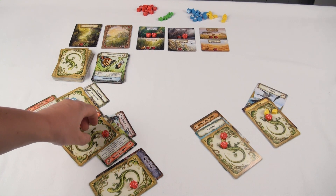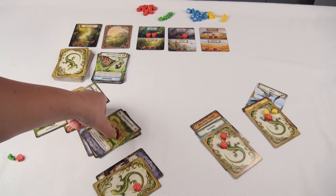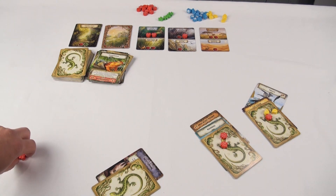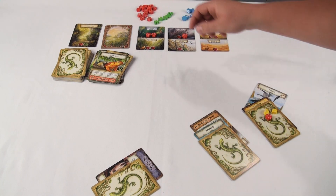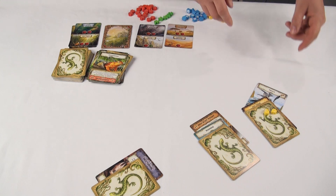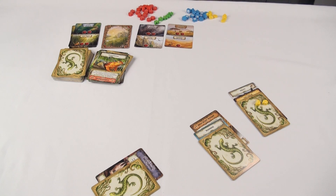Lastly, there is the extinction phase, and it's about as grim as it sounds. Any of the creatures that didn't have enough food or fat tokens to satisfy their needed quota die, meaning that the creature card and any connected trait cards are put into the discard pile. Similarly, if any predators attacked a poisonous creature last turn, they also die. After all the deaths are taken care of, return all food and shelter tokens to their supply piles. Fat tokens can stay where they are. Next, go to the area cards and discard the one that is furthest to the left. This will make room for the new area card for the next round. And finally, if you have traits that require you to tilt your card to show that you've already used them this round, you can straighten them out again.